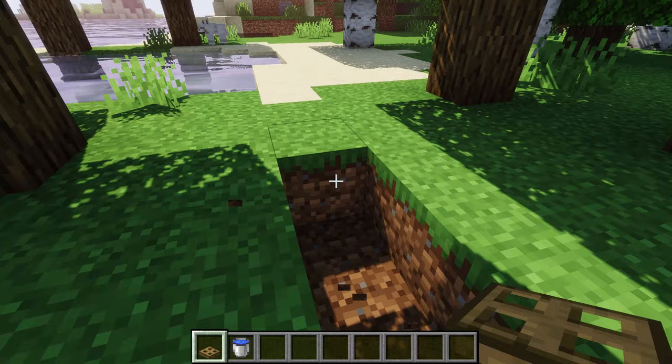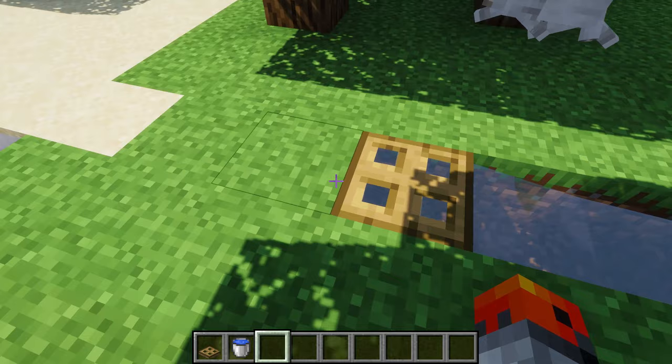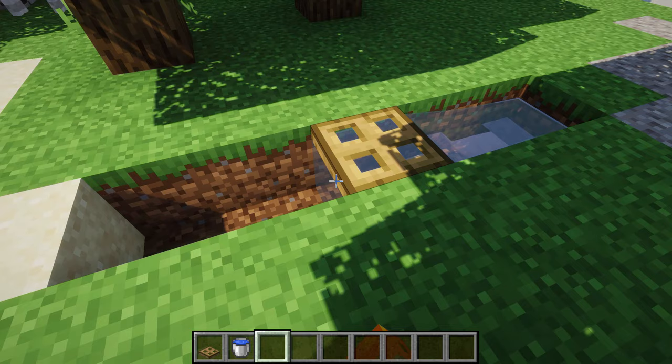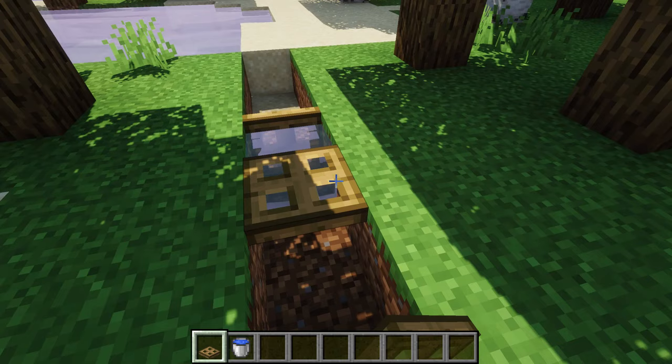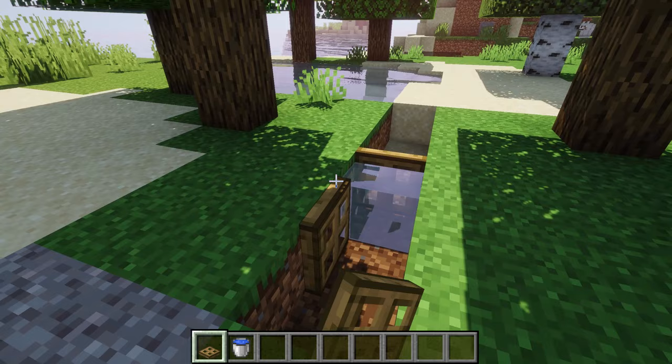For this next fact we need a bucket of water and a trapdoor. We're going to create a little stream and close the trapdoor. When we close it, the water stops flowing. This is very interesting — for once Minecraft works like you would expect it to work.